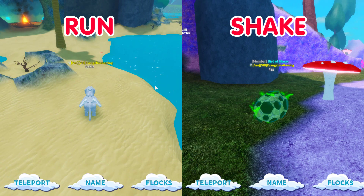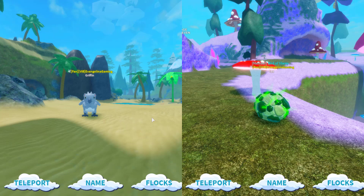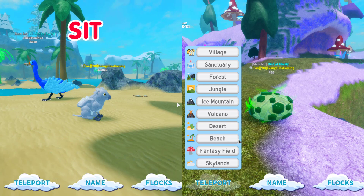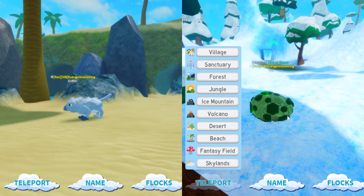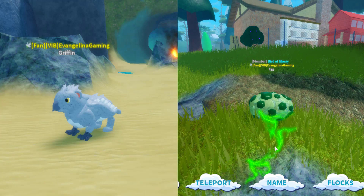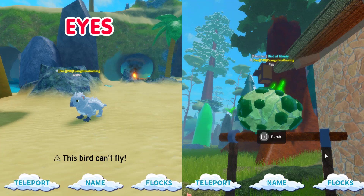We have run for Gryphon and shake for Cockatrice. For the next demo we have call for Gryphon and walk-shake for the Cockatrice. Now we have sit for Gryphon, eat for Gryphon, and hurt for Gryphon. Then lay for Gryphon, and eyes open and close for the Gryphon.